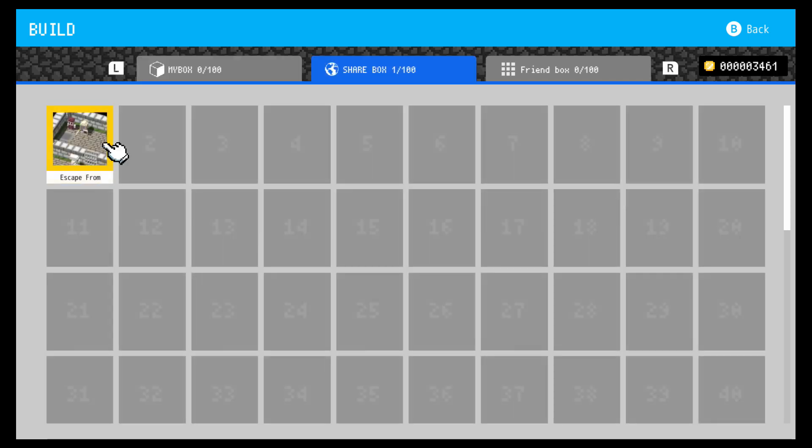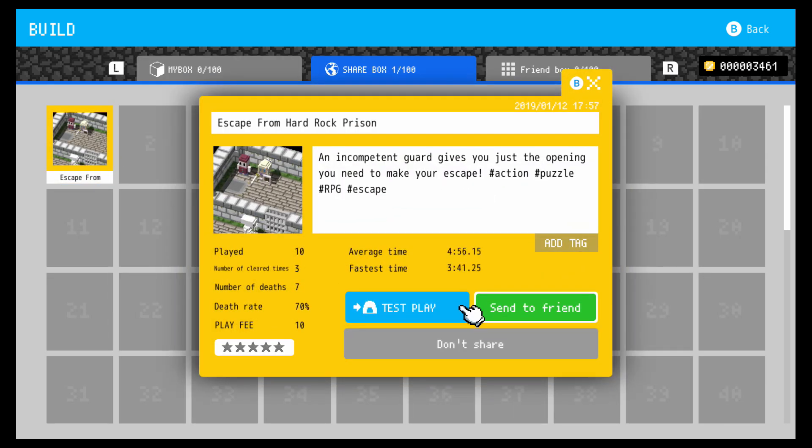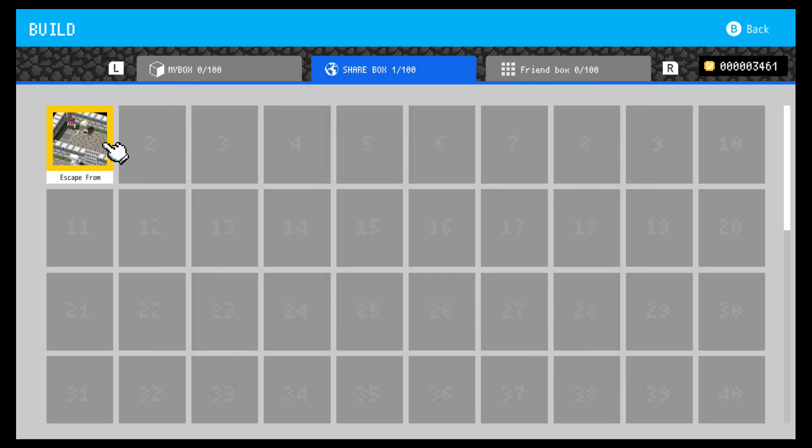Level design is not just simply placing objects either. You set triggers to open and close doors, activate traps, and otherwise change the map around. With a little imagination, there's a lot you can do within the 32x32 maximum grid.